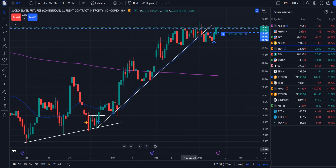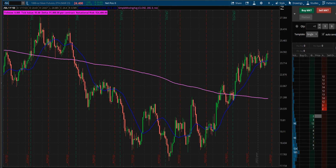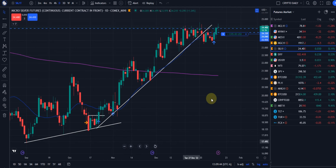All I have to do is go over here — you buy at market over here, and if you want to go short you sell at market right here. So that's kind of what we're looking at with silver.